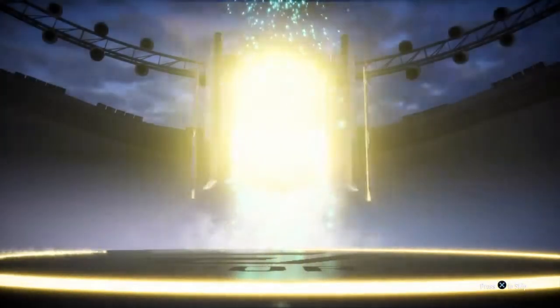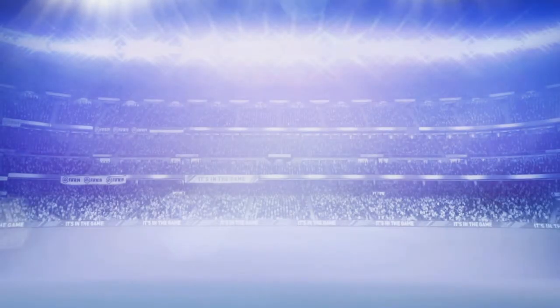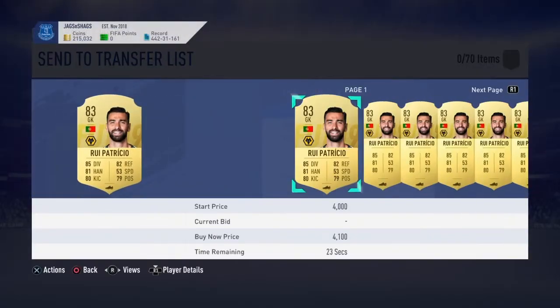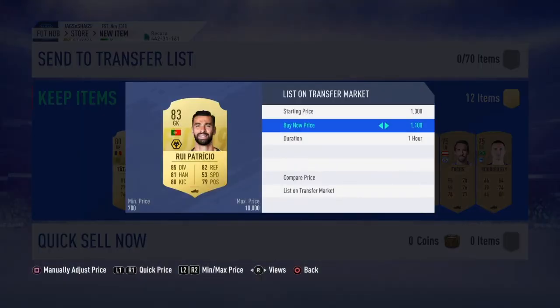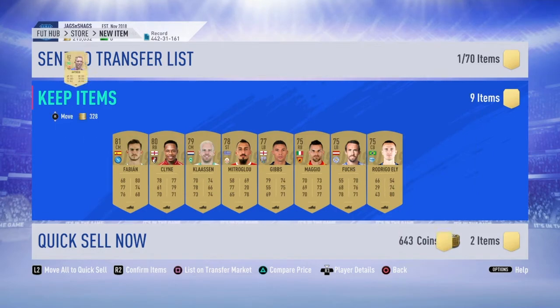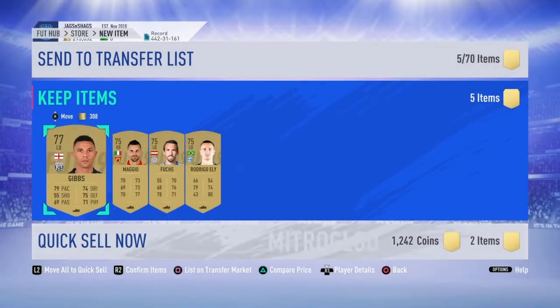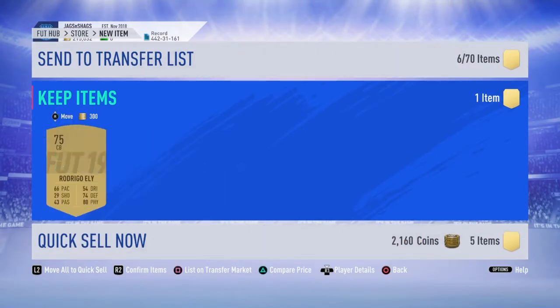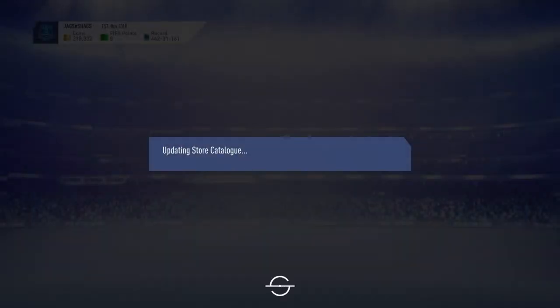Boards - that's a good start for me. 84, 84, or just give me a rubbish Patricio. 83 - how much are you going for? That's not bad, 1200. You gotta look for the big leagues at the minute because of all the SBCs people are doing, so players like this will be expensive. Turkish league - probably not. Championship - no, no. Next 25k pack.